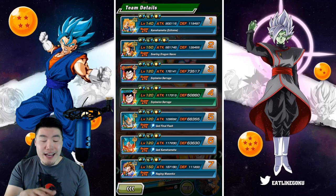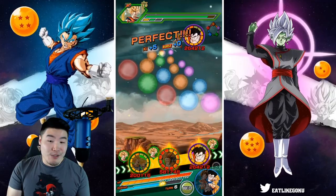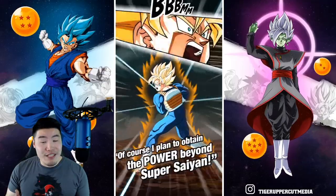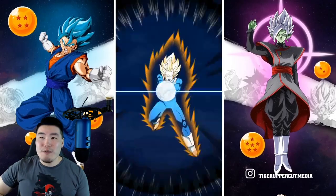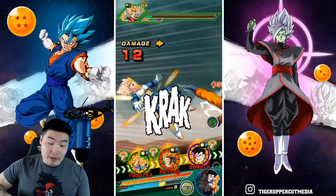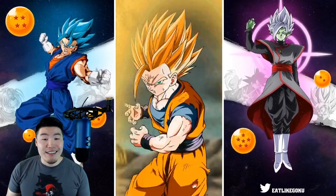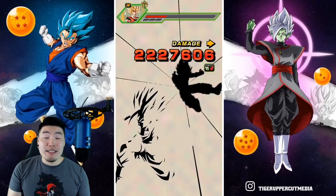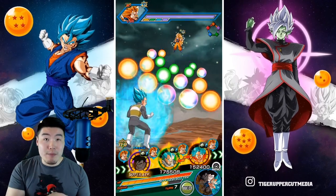By the way, he has 139,000 defense this turn. He's going to raise defense on the super, probably going to get to like 160-170k after the super. He can be pretty tanky, as long as you have a support with him, and maybe an orb changer on the team like Super Saiyan Blue Vegeta. He's going to be fine for ki and fine for defense. He's not going to be the most tanky unit out there, but he's going to be quite tanky enough for most events.